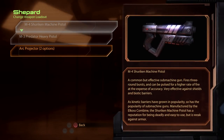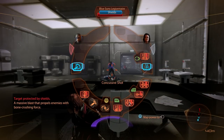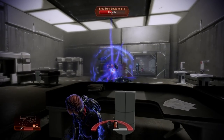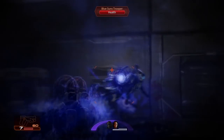The Adept in ME2 is also able to use three types of weapons: heavy pistols, submachine guns, and heavy weapons. Each of the powers will be touched upon briefly, including new changes introduced in Mass Effect 2 and tips on when and how to combine these moves.